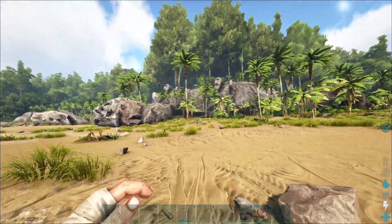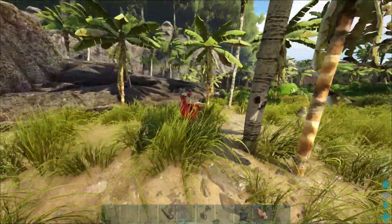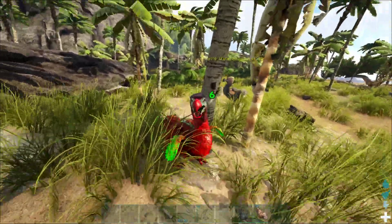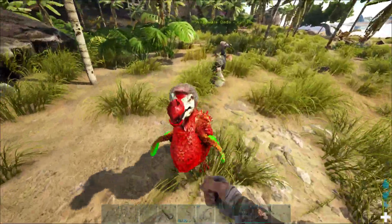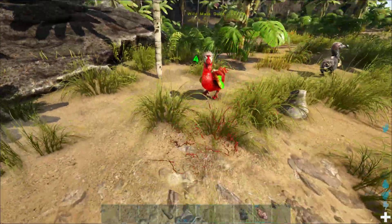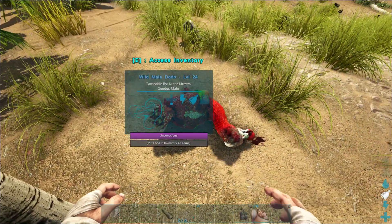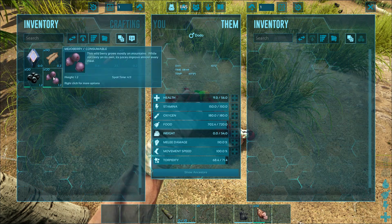I found this Christmas Dodo right next to him, so we're going to start with this guy first. To tame your very first dino, all you have to do is punch it in the face. Keep punching his face until he passes out, and then you want to gather some berries.